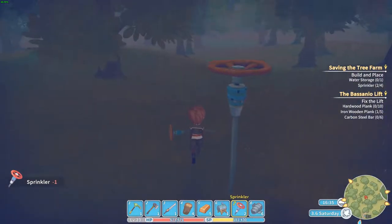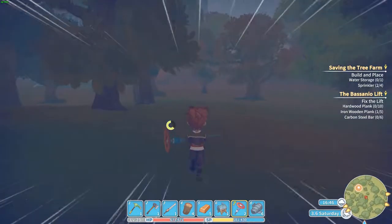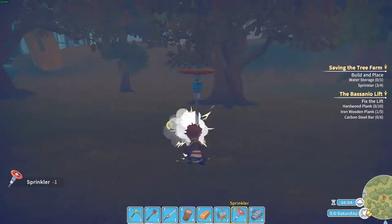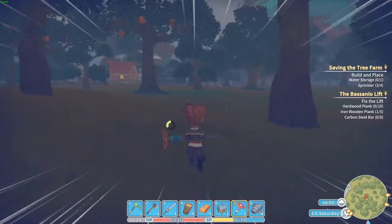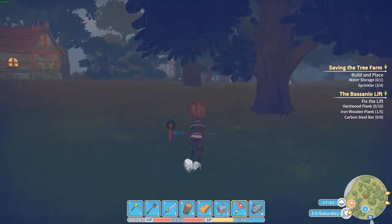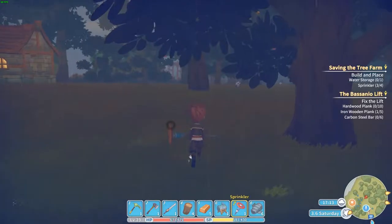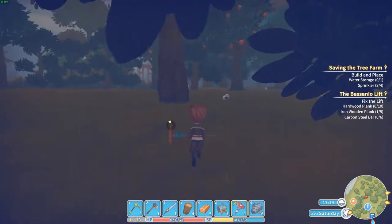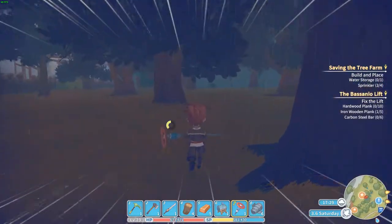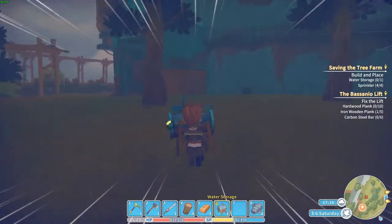That's the second sprinkler. Alright, the third one. I guess this is one of those episodes where you get a lot of progress done. I have some episodes where we do almost nothing. Let's see where this water tank will go. And the last sprinkler. Alright, so the sprinklers are done. Then we need to place the big water tank — it looked like a small one but.